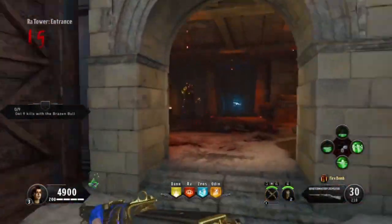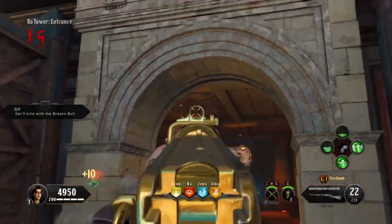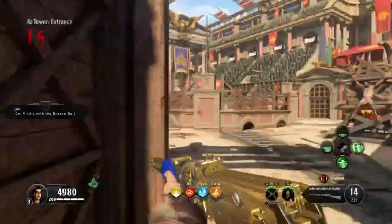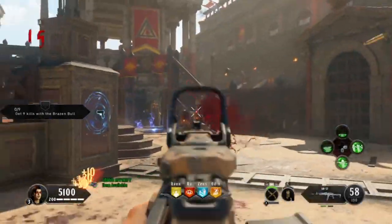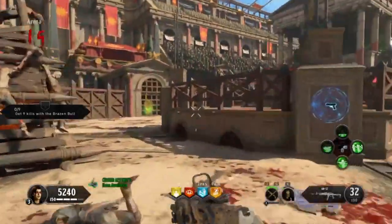Jumping ahead to round 15. Look at this — pack-a-punched more than twice does nothing. The KN is going to do more damage. I'm going to cut off that area to keep more zombies from spawning in where he's coming from while I take out the ones in here.